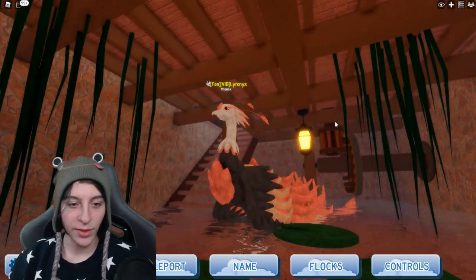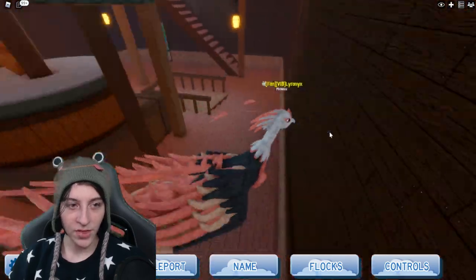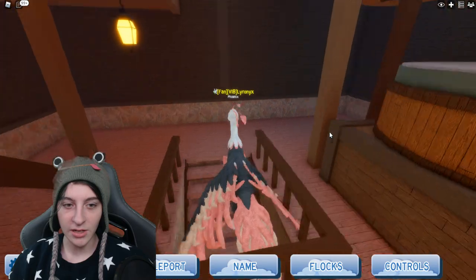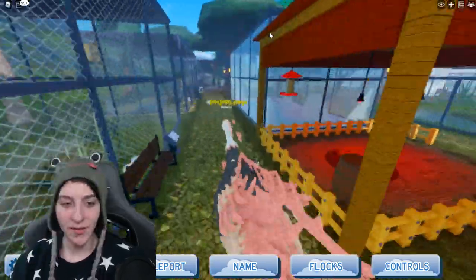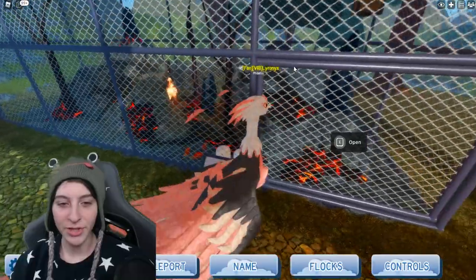They've definitely added lanterns here and there to spice it up, but didn't really change anything aside from hanging vines in the ceiling of the little basement area. We do have a few new little areas — like a little volcano spot if you want to play as the phoenix.